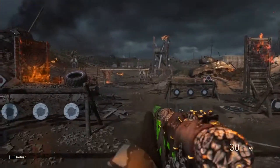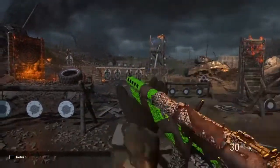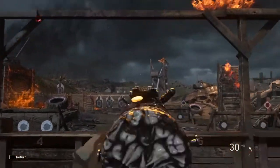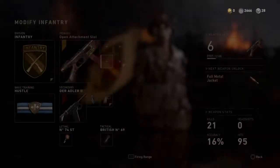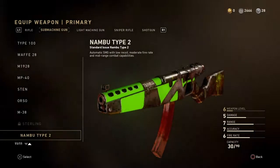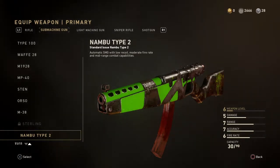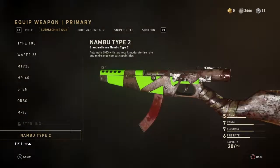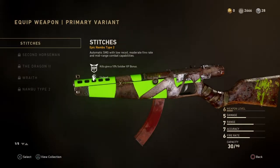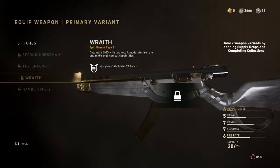And then this would be me shooting without controlling it. So it's not a bad weapon. Obviously it's not meant for long range, but it is for medium and close range, which is what the weapon description says: 'Automatic SMG with low recoil, moderate fire rate, and mid-range combat capabilities.' Its damage is 5, range is 7, accuracy is 7, and rate of fire is 6. It has 30 rounds in the mag.